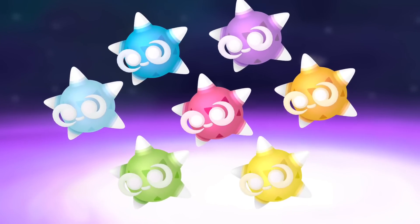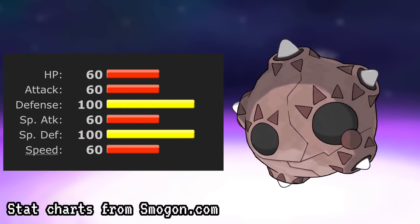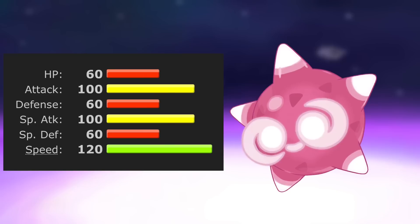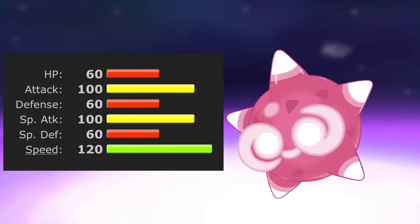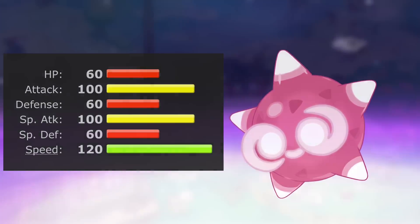Both forms have different advantages in battle. When Minior is in its shell, sure it has some high defense, but not much else that's very useful. Once the shell comes off, it trades those defenses for some good attack and a whole lot of speed. This actually makes it one of the fastest Generation 7 Pokémon.